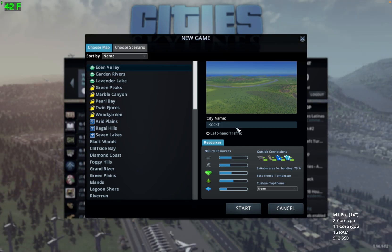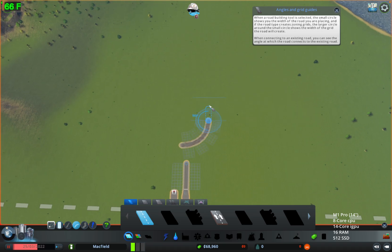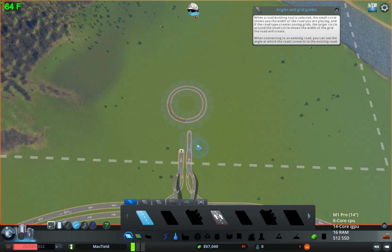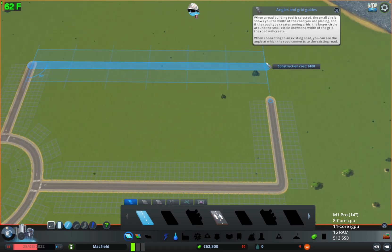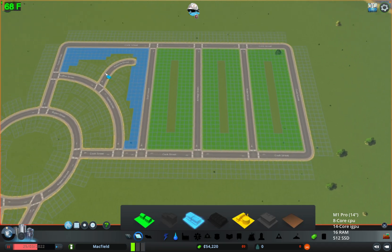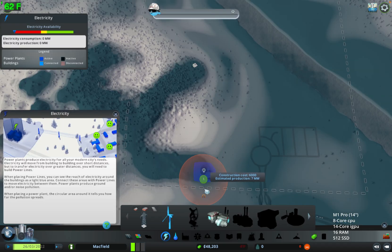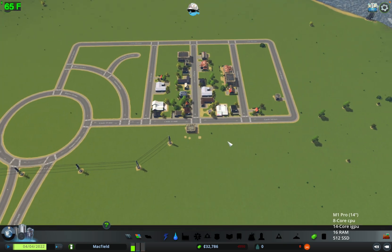Firstly, I suggest creating a new map. I wish to develop the city to the right of the ring. And we can see playable, stable 16 frames per second.